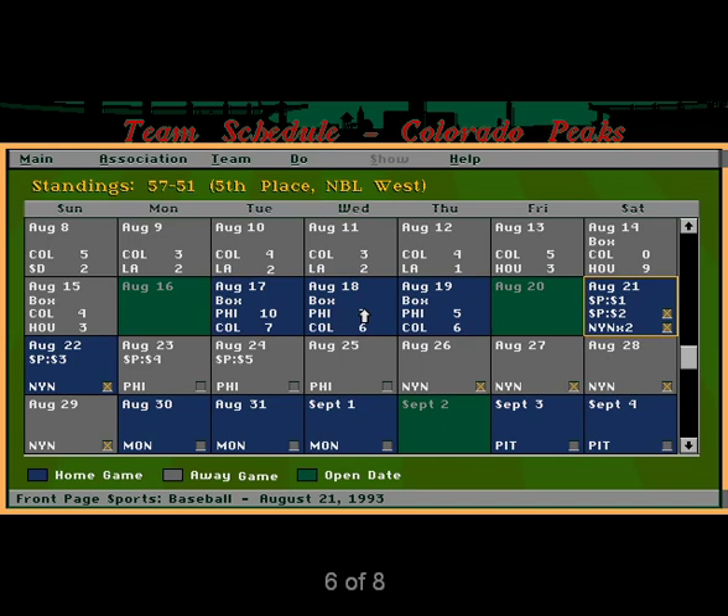Baseball features a wide range of customization options. Like the aforementioned Football Pro, baseball gives you full control of league play. Leagues range in size from 8 to 32 teams and allow you to use current and historical player stats. It also allows full box scores, stats, and play-by-play from each individual game. The setup screen allows you to choose the difficulty level, whether you're managing or playing, and set the weather and playing conditions.